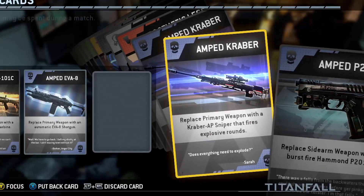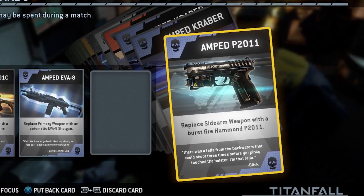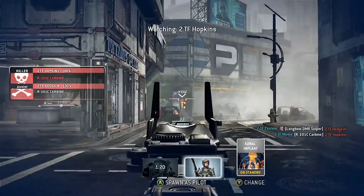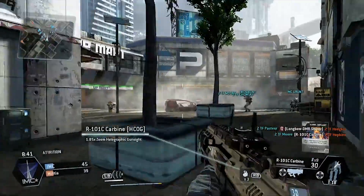Burn Cards allow you to have a temporary boost or a temporary ability of some kind. It could be something like double XP, or a free Titan. My favorites are the Amped Weapons — amped up so that you hit targets and they just vaporize from the shot. They last only while you're alive, and that's the key: if you die, you lose the benefit of that Burn Card. There are super rare cards that you kind of want to save — you've got a few in your deck you're saving for that special moment where you really want to humiliate somebody. For newer players, it's kind of like getting a sneak peek at something else in the game that you might not have unlocked yet. I'm really looking forward to seeing how people use them with the other mechanics.